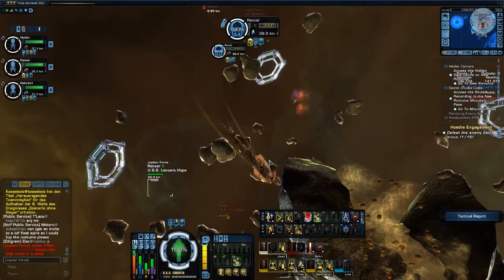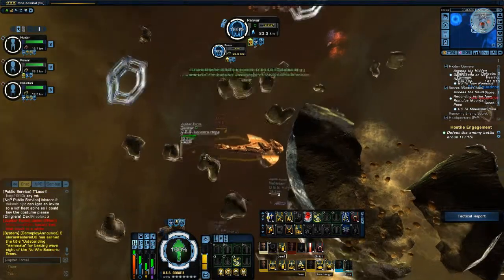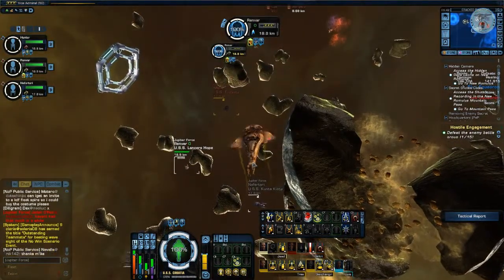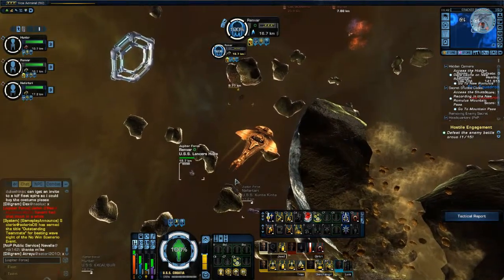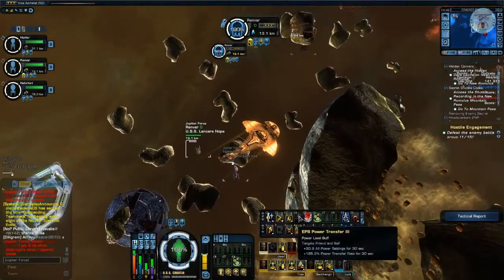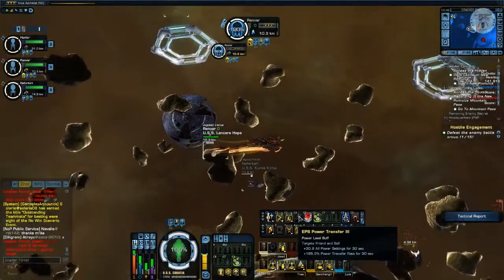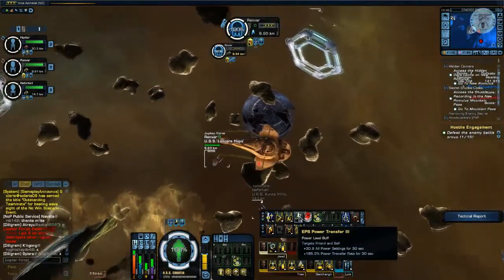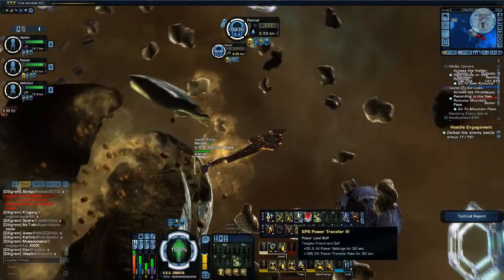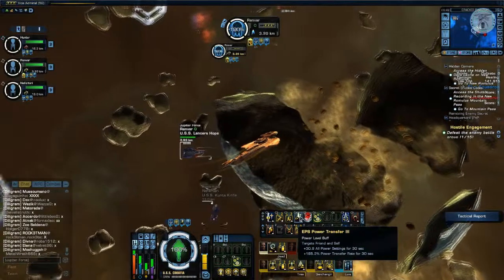The next stage is the other strategy used. While you can use damage, the other method to keep your friends alive is healing. Instead of distracting the opponent, you will support your friends while they're being attacked. There's an engineering captain trait called Power Transfer, which will boost all the power levels of your friends — +30.9 to all power settings for 30 seconds, and +185.2% power transfer rate for 30 seconds. This is an ability you can send to your teammates to boost their power levels.